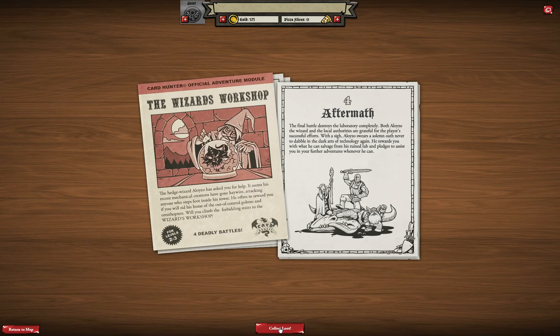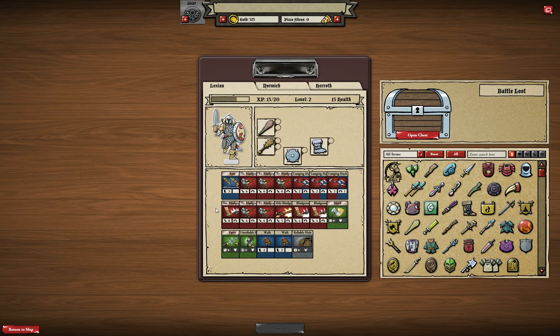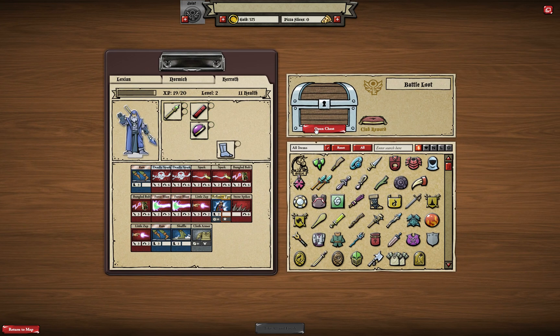The final battle destroys the laboratory completely. Both Aloyzo the wizard and the local authorities are grateful for our successful effort. With a sigh, Aloyzo swears a solemn oath never to dabble in the dark arts of technology again. He rewards you with what he can salvage from his ruined lab and pledges to assist you in future adventures. This means we haven't seen Aloyzo for the last time — he'll appear again later in the campaign. Let's collect loot and get some experience — almost enough for another level.